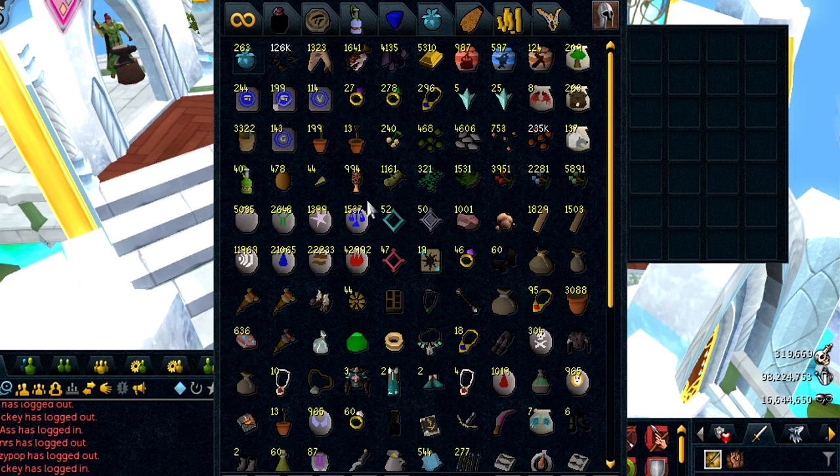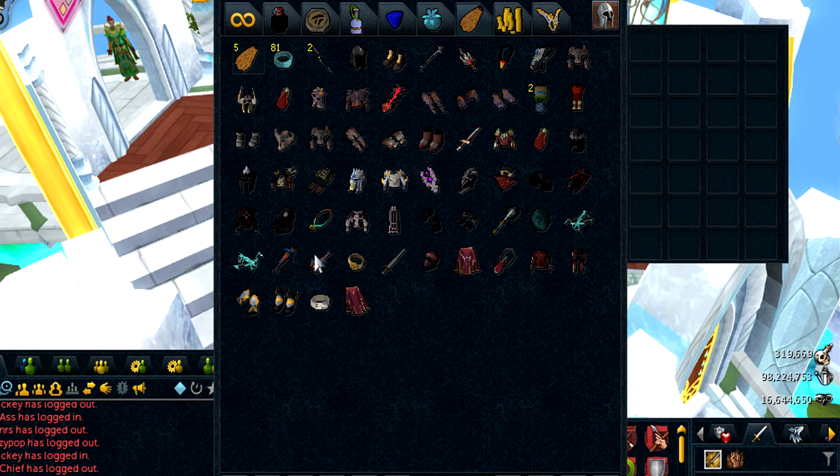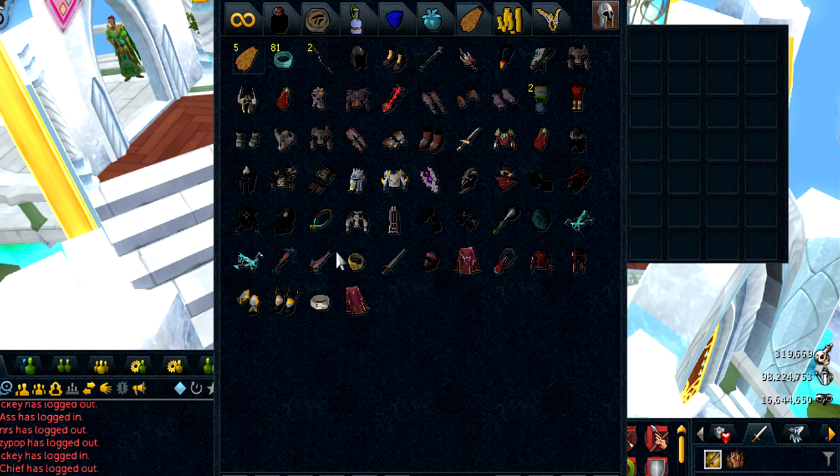I have not farmed all that much, but I'm getting back into it recently. And here is the gear tab — the Seismics, the Ascensions, and the Dragonmaces make up a big portion of my bank, probably at least 33% is just in those items.